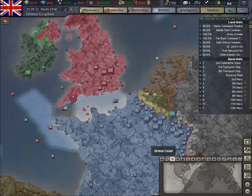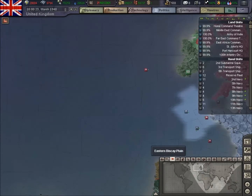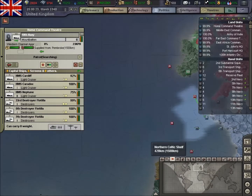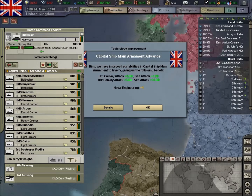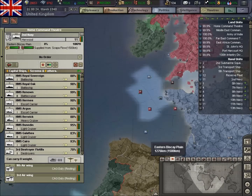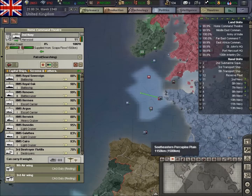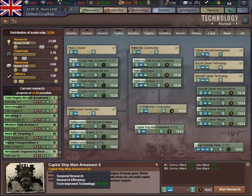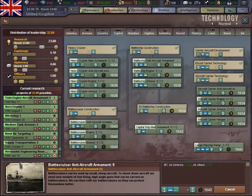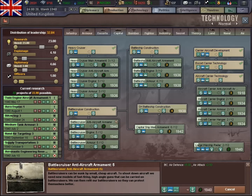Let's get this big fleet closer to try and catch up. Hopefully we'll catch up with these U-boats or whatever they are. Had a tech come through there which was capital ship main armament — good. We'll update the battlecruisers again. We'll go for large warship radar as well in a minute.